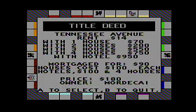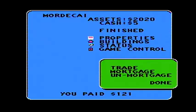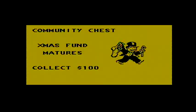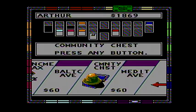Alright, so it's unmortgaged. There we go, I've unmortgaged all the properties. So hopefully Arthur will land on them so we don't have to remortgage them. I only have $5.